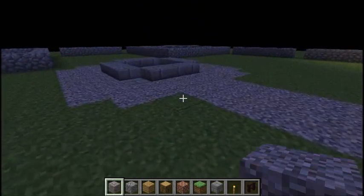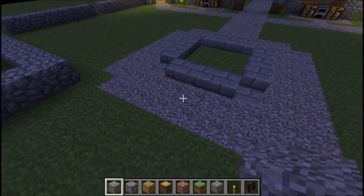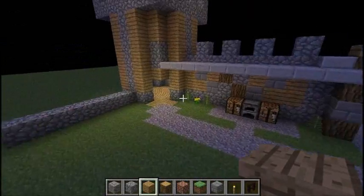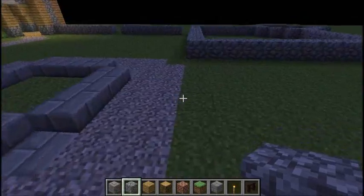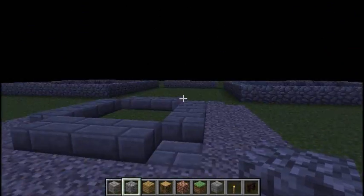Okay, so that's the path done. And there we are, it's gone around. I don't know whether to put a fountain, or maybe some fire, or something like that. So please just give me a comment down there. I'll decide if there's no comments, which it probably won't be. So anyway, I've done the path now.